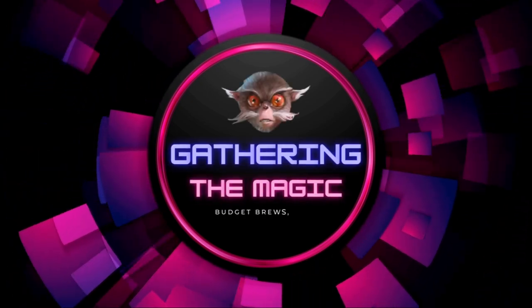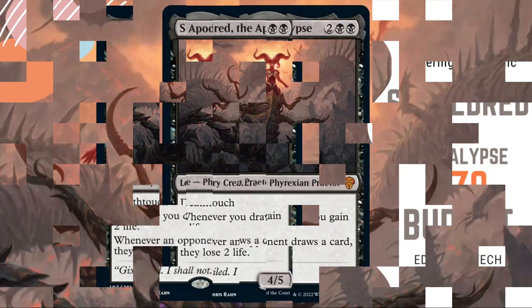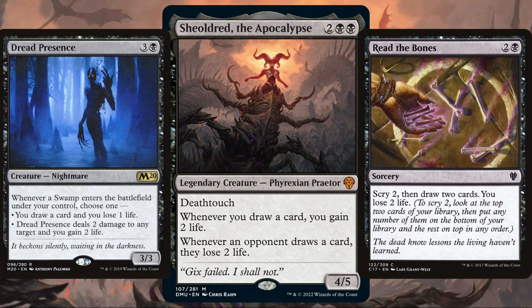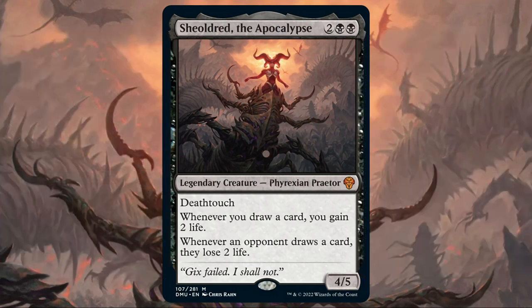Hello, my name is Lewis and welcome to Gathering the Magic. Today we're looking at a $70 budget Sheoldred, Dread the Apocalypse deck from Dominaria United. This Phyrexian Praetor with Deathtouch says whenever you draw a card you gain 2 life, and whenever an opponent draws a card they lose 2 life. This deck is all about card draw — drawing plenty ourselves to get a healthy life total and making our opponents draw so many cards they're drained of all their life, or maybe even their entire library. Now let's get straight into the video.